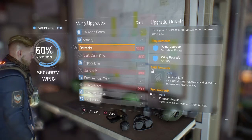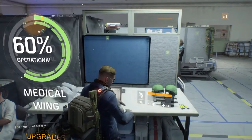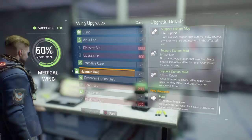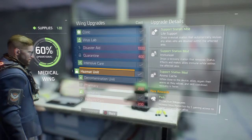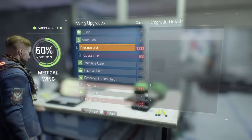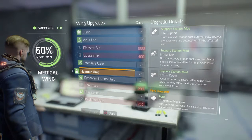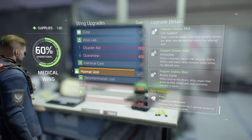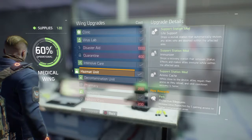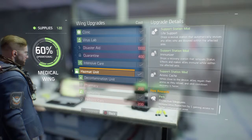Moving on to the medical wing — there are two upgrades that are kind of combined: virus lab and hazmat units. Both of them will give you increased virus protection by one, which can be really handy in the dark zone or other zones with a higher amount of contaminated areas. If you enter a virus protection level two zone with only level one protection you'll die really fast, so these upgrades give you that extra protection you need.